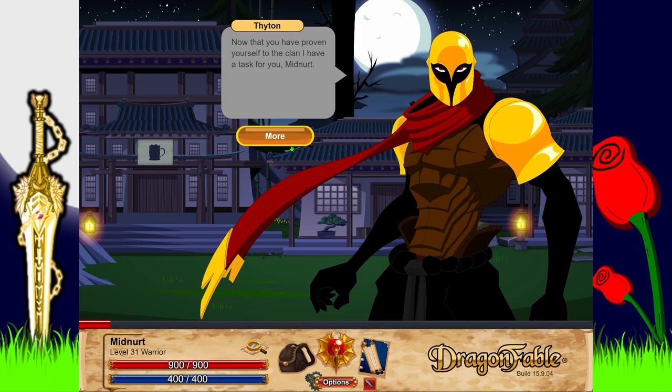Now that you've proven yourself to the clan, I have a task for you Midnerd. The source of fighting between the pirates and ourselves is known as the Jewel of Four Winds - a powerful item that gives those who hold it control of the winds. The pirates want it for their own reasons; whoever controls the winds controls the seas. But they know nothing of its true power. For centuries we have closely guarded the secrets of the ninja wind magics. If we were to gain control of the Jewel of Four Winds, our magic would grow a thousand fold.